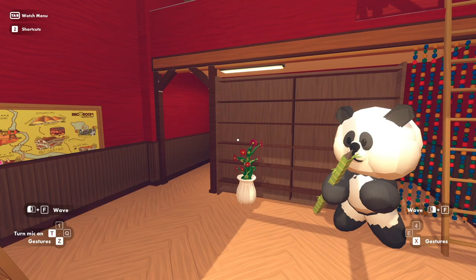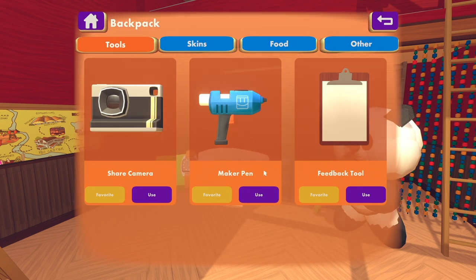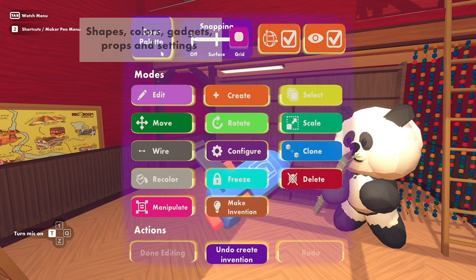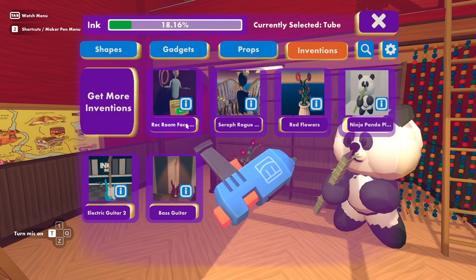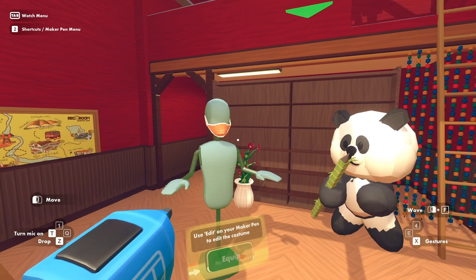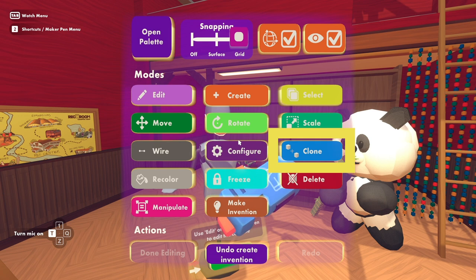And those are this week's Premium Inventions. Remember, you can locate your inventions by going to your backpack and pressing 'Use' underneath the Maker Pen, then pull up the object menu, press 'Open Palette,' and then press the Invention tab. Select the invention you want, close the palette, and spawn it in. Then you'll be able to move, rotate, scale, and clone each object.